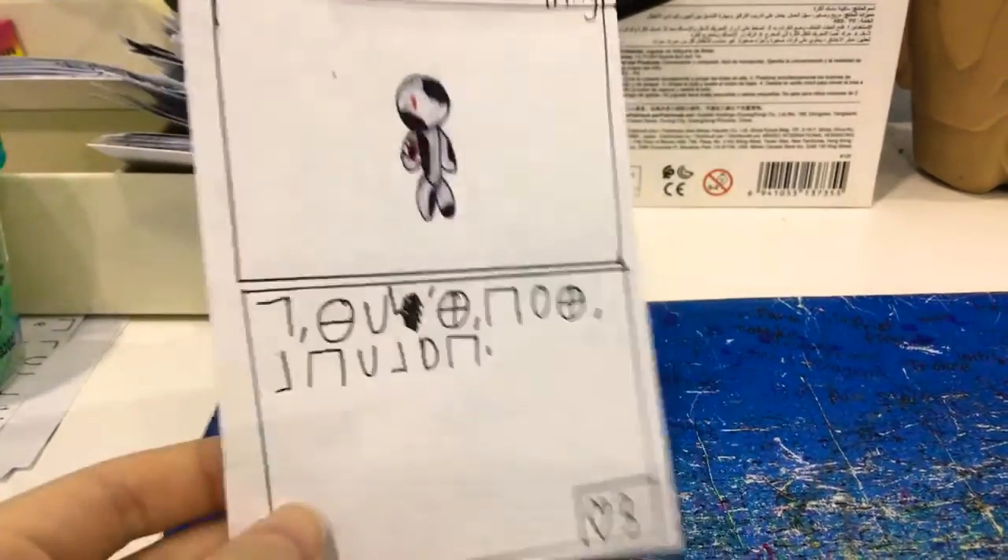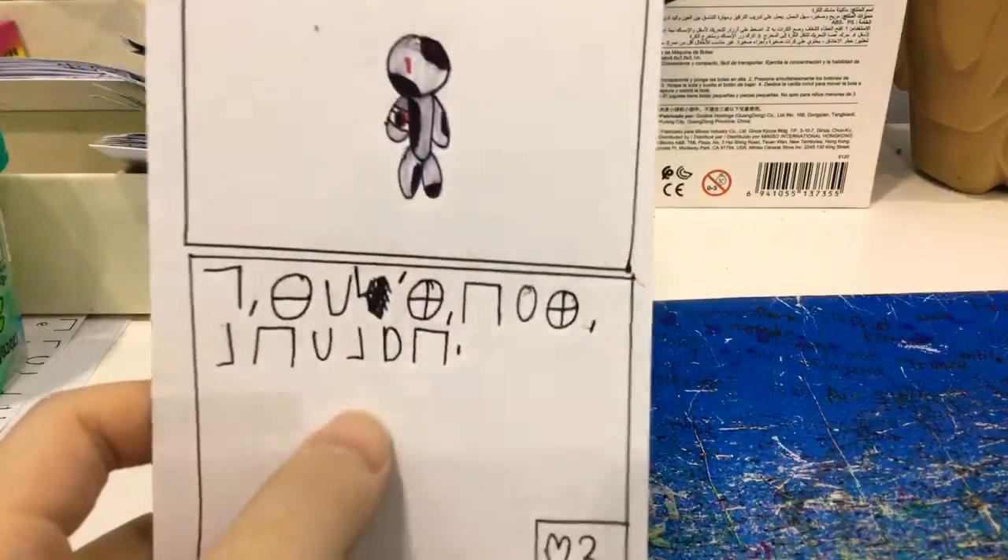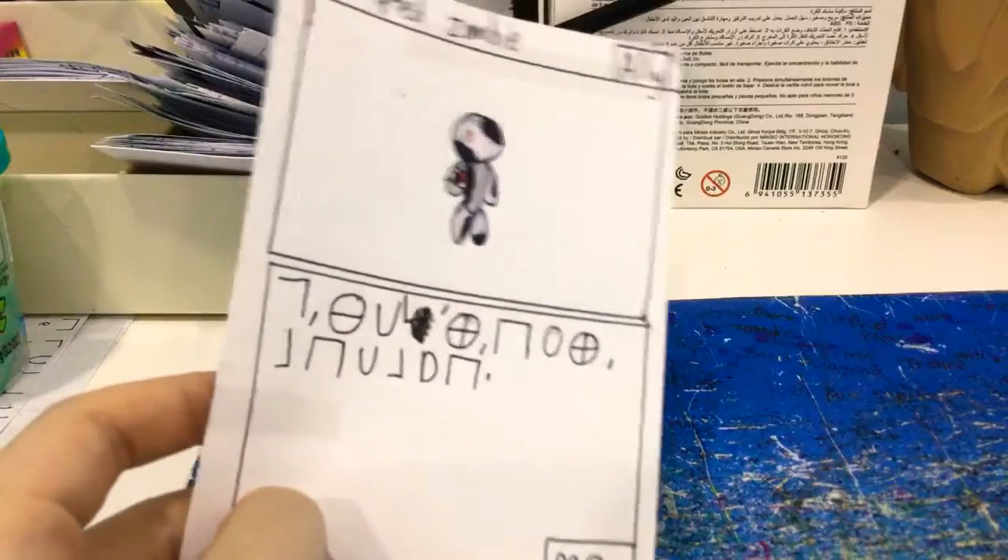First, we have Corrupted Zombie. Ancient Language — it's an L, but it's not an L. It has 3 health, it's an ally.